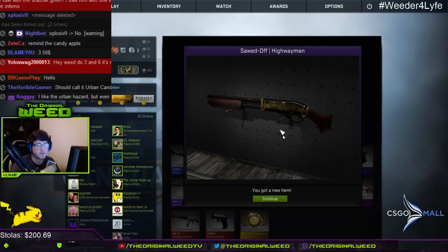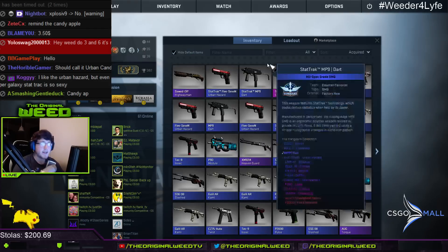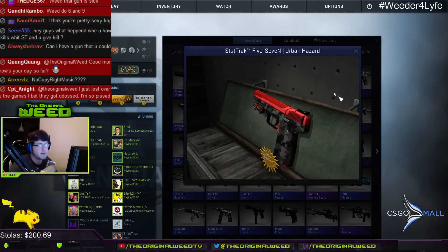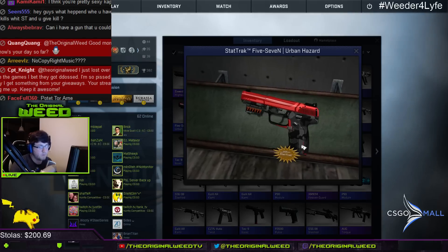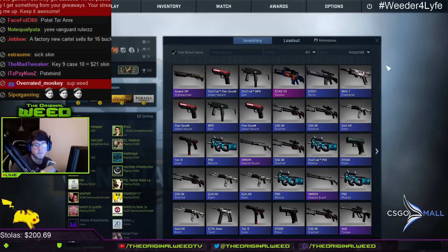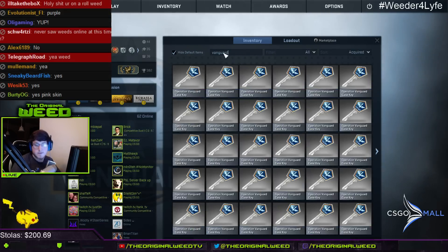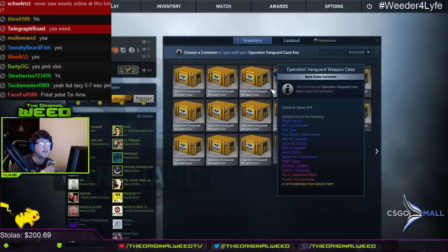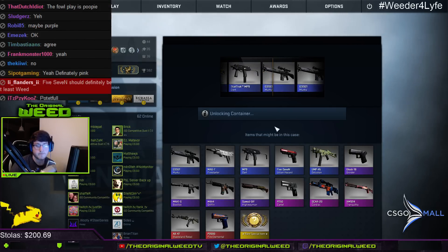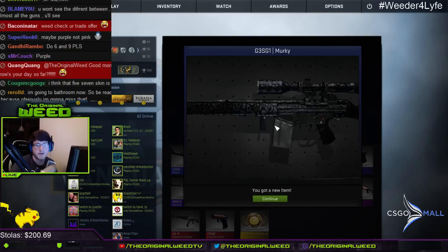I think the Urban Hazard could have been a pink skin — would you guys agree? I like this one better than the Foul Play. The Foul Play's a pink — they could have made this skin a pink, it's pretty nice. The two shades of red is cool, the grip looks pretty awesome. Yeah I would agree with the pink skin. How much is the Stat Track Five-Seven? About three dollars — it's a blue, give and take what you can get.